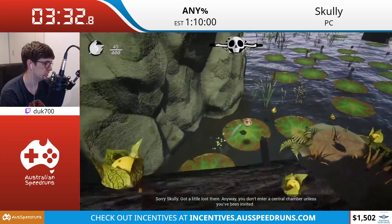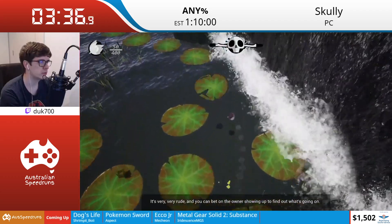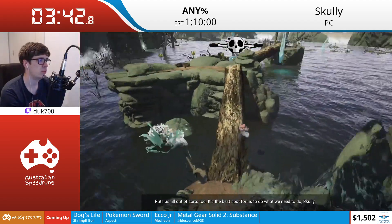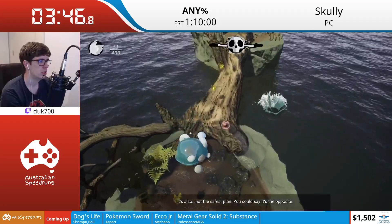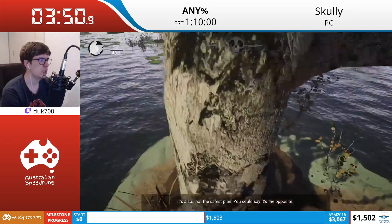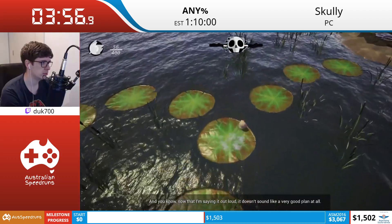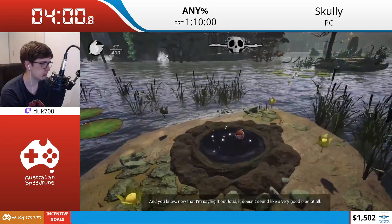One thing we did to skip the last level is we get to transform into a bunch of clay creations with different powers. We skipped one of them during the last level, and because of that we actually don't have access to it. If it wasn't for a certain trick later, we would be out of luck with this run.